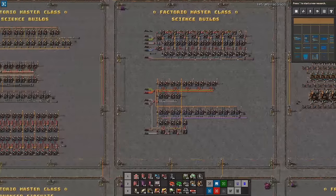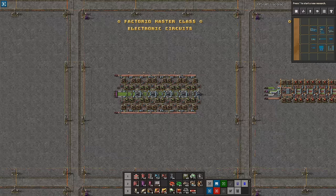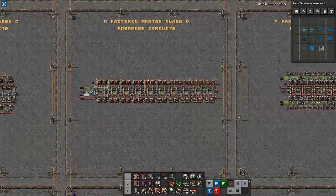The builds I'm presenting here are very standardized and I have chosen to go for a design that is aesthetic and has sort of the same footprint across the different types of smelting columns.